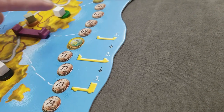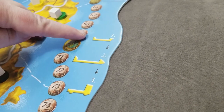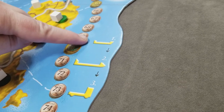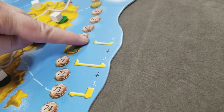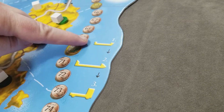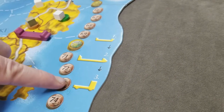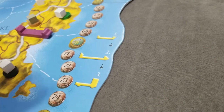In each game round, all players take their boat actions in clockwise order, then all players take their plane actions, and finally all players take their truck actions. Each player completes all of their actions for a given vehicle type before moving to the next player.